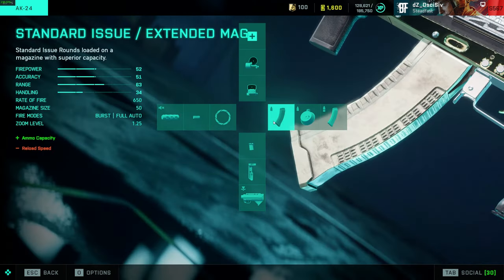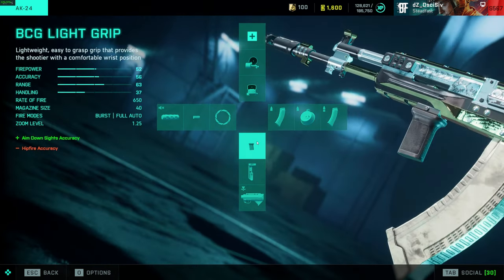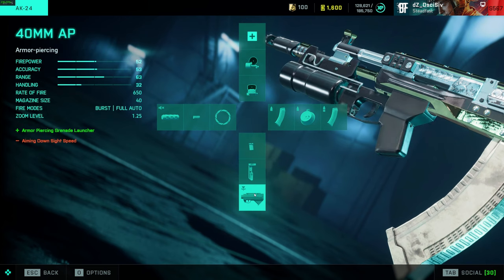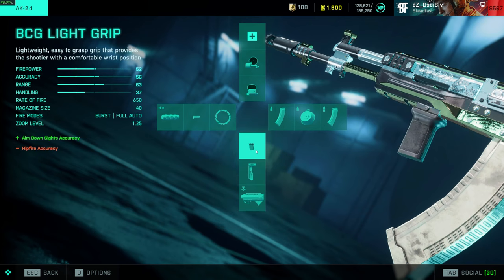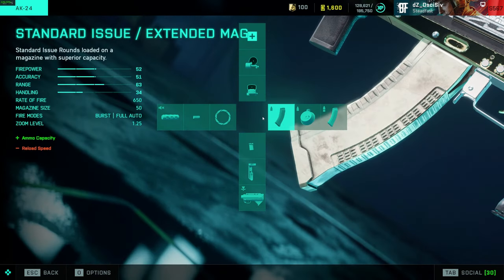I run the standard issue extended over the drum — same reason as the MP9: the reload speed on the drum is pretty long and you only get one in reserve, whereas the extended gives you four in reserve. I always run the BCG; I don't really use the laser for the AKA because I don't hip fire it as much. When I play the AKA I tend to sit more medium range. The rate of fire is 300 RPM less than the M5, so in a close-up engagement with the M5 you need to land a headshot or you're going to lose the rate of fire battle.